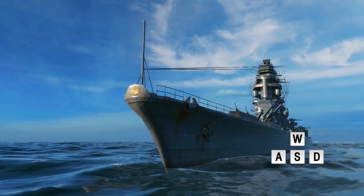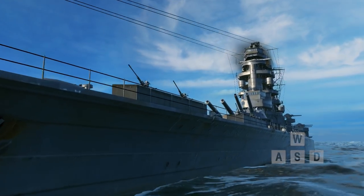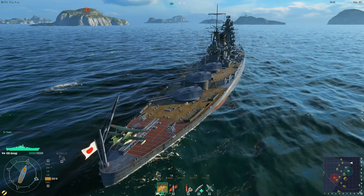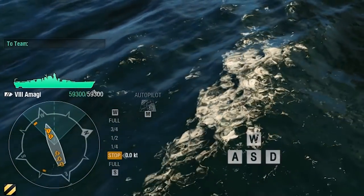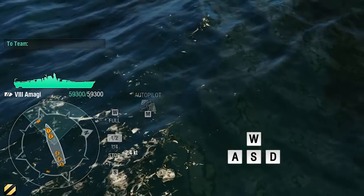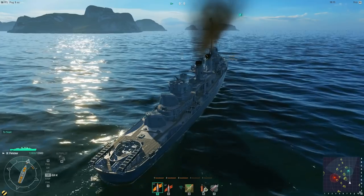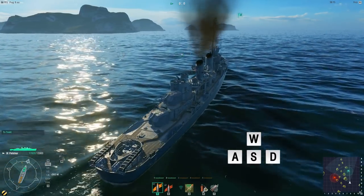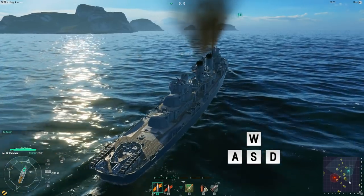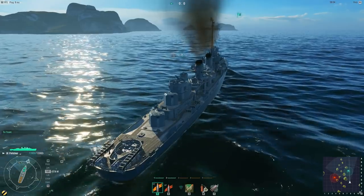Press W to start moving forward. In World of Warships, you don't need to constantly hold the key to keep the ship moving. Controls are based on the engine telegraph concept. You can select one of the forward speed values — quarter, half, three-quarter, and full speed ahead — as well as reverse. You can increase the speed by pressing W a corresponding number of times, and press S to decrease the speed. Once you've selected the desired value, the ship will accelerate and then continue moving at the set speed.